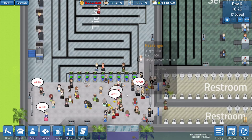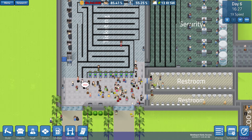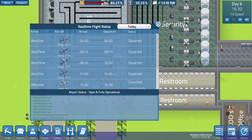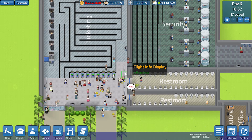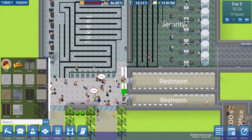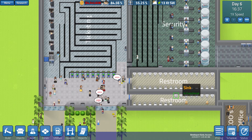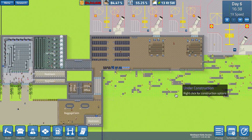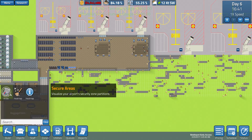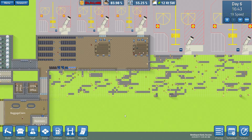People seem to be stuck around this area for some reason. Is this stopping people from actually going to — I think these flight displays here are an issue. I think they're actually blocking people from going to security. Oh no, he went to security fine. I'm not really sure what the issue is to be honest, it's a little bit confusing.